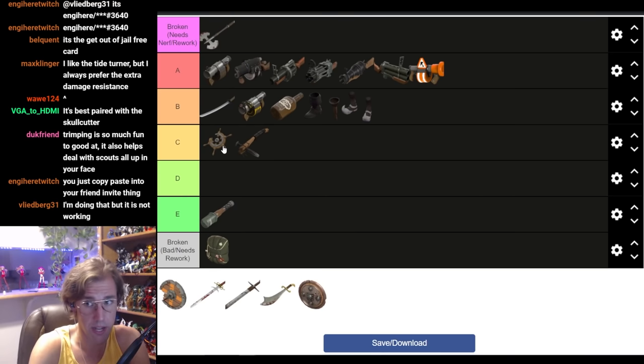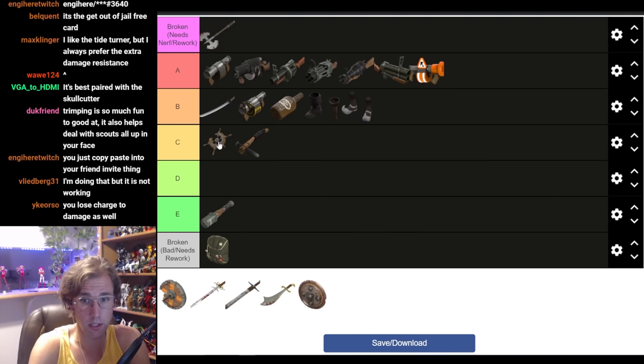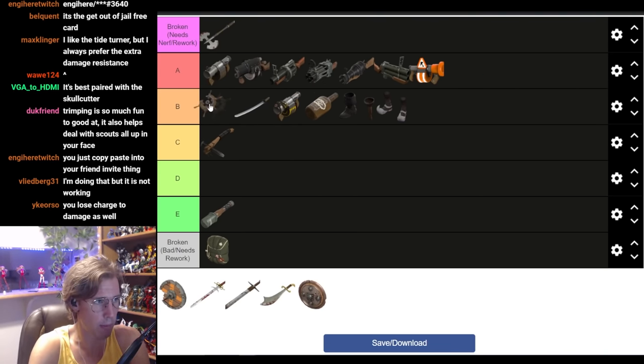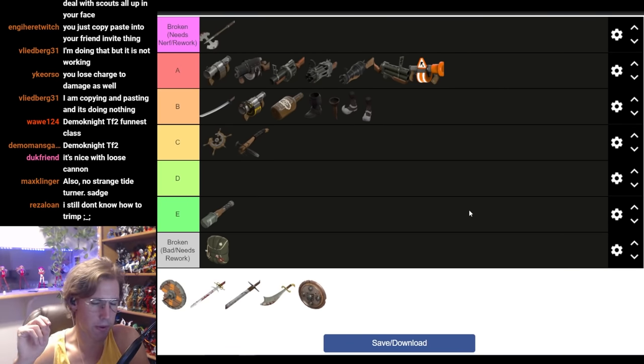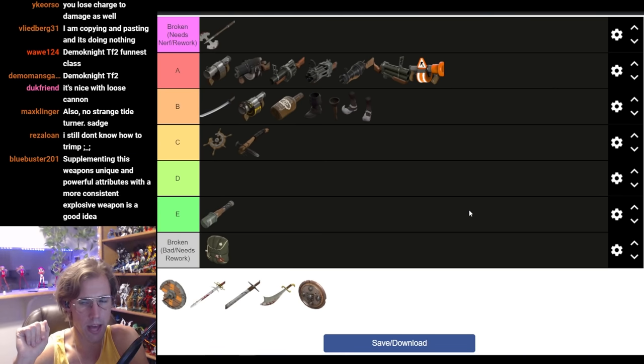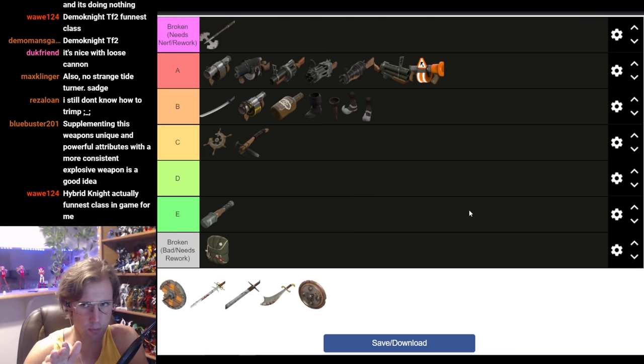In terms of Hybrid Knight, the Tide Turner is very good — probably up a tier. But because you have to consider Full Demo Knight as well, I bump it down. If you want to do the trimping gimmick where you're flying through the air and landing behind the enemy team — maybe killing one guy as you sacrifice almost half your health to get back there — you can do that too. In terms of survivability this shield is the weakest, but in terms of mobility, really good.